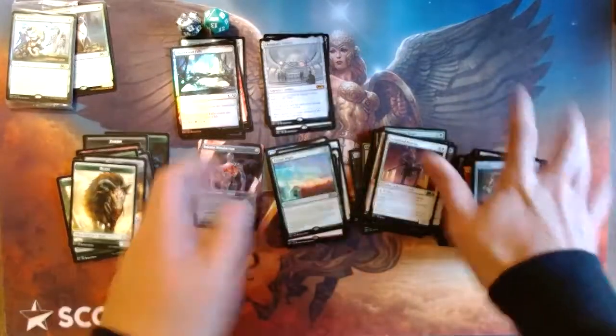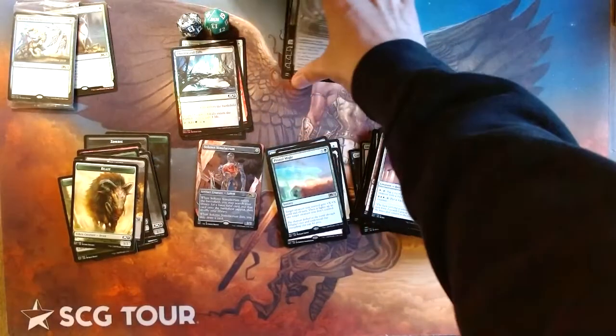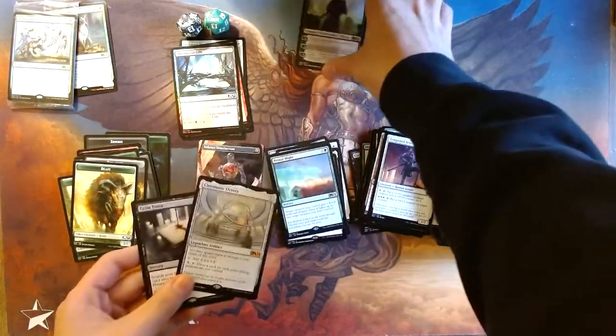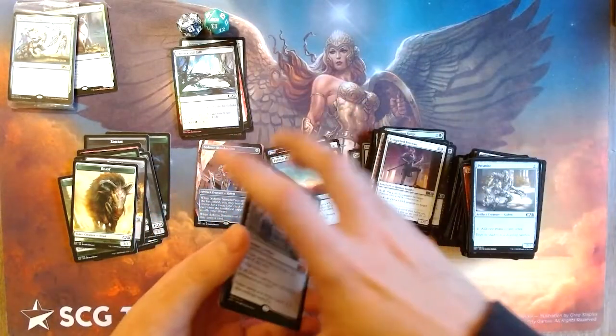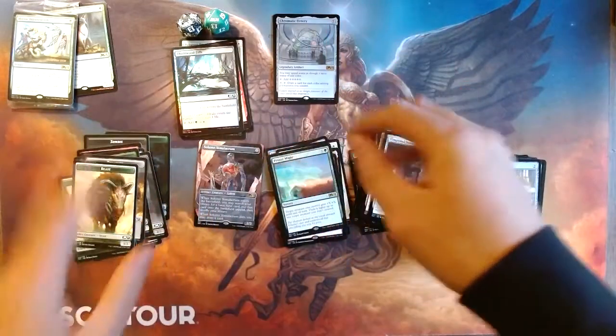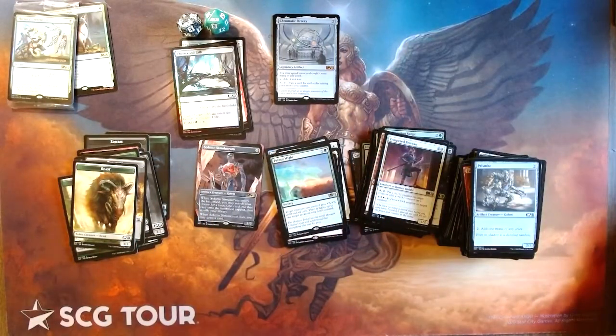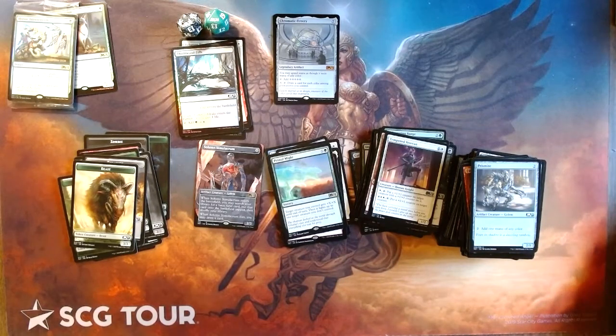We got three mythics in two pre-release packs — that's pretty solid. Pre-release packs can sometimes not have any mythics and that's a big disappointment, but getting these three — like a Grim Tutor — that is crazy, that is good. Thank you for joining me in this awesome opening. If you made it this far, thank you for sticking through the entire video. See you next time in the AWF Game Room.